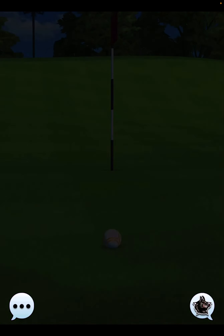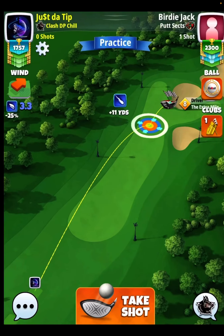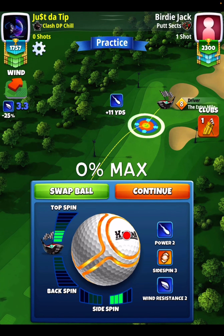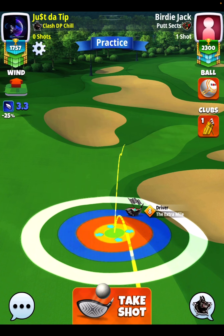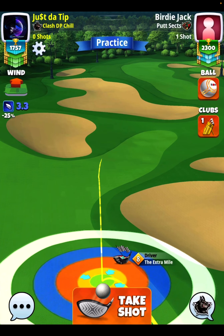I probably practiced it seven or eight times and started just going through too many tokens and too many balls. Let's take a look at the albatross here. Three bars of sidespin to the right, three and a half top, 0% at max. You're probably getting used to the cadence of this hole — we're going to be putting our yellow ring right here on the rough line.